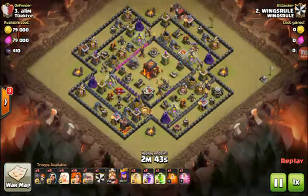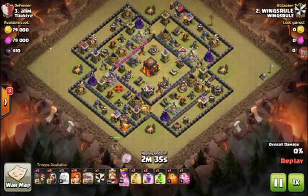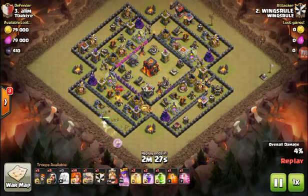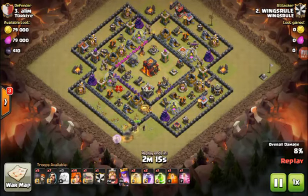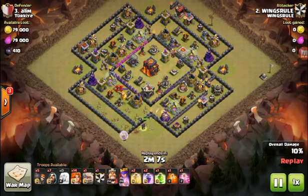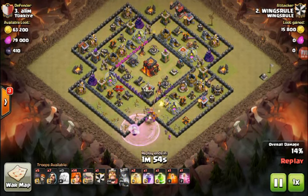Here we go, me again — I actually had a good war I guess. You're going to see another queen walk, this time starting from the southwest. Queen's going to get moving around this side here — I was stressing because there was no reason for her to target anything. I didn't want her to start shooting walls because I wanted her to go to the right side of the base. I kind of half expected she might get close to the inferno tower — it was a single — so I was a little stressed. She looked like she might avoid it, but I needed to get her to full health just in case.